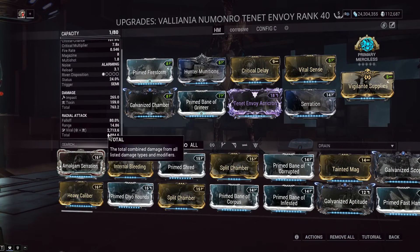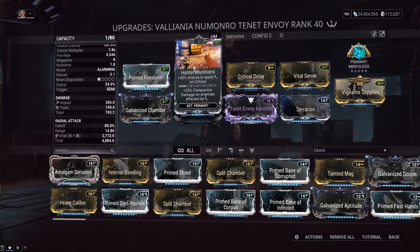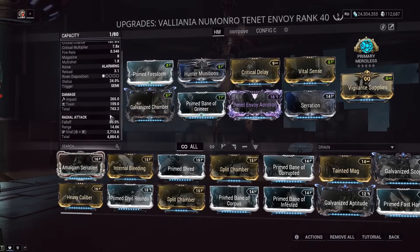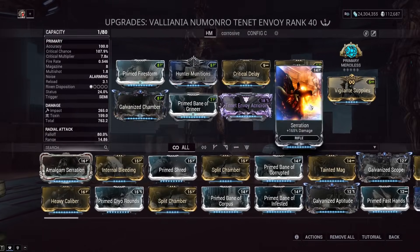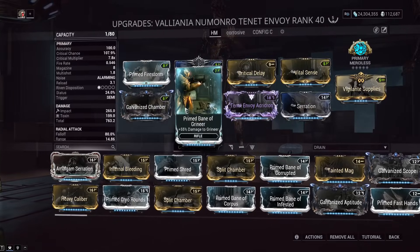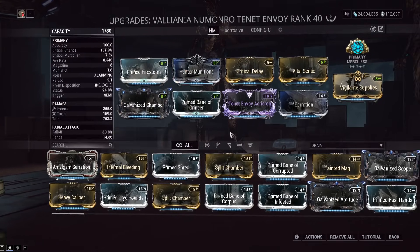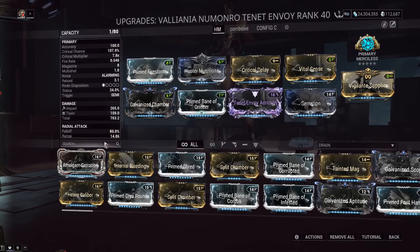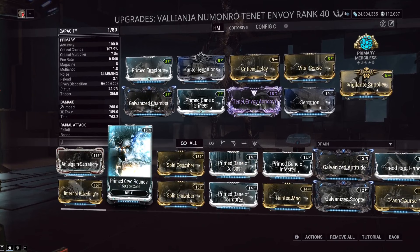You don't need a single mod to get viral, and this viral damage type is very good when you're using slash procs — like the slash procs from Hunter Munitions — for scaling at high levels. Slash procs completely bypass armor, and the damage calculation for Hunter Munitions means you don't actually want to run any elemental mods on your build. We have crit stuff, bane stuff, multi-shot, and AOE increasing.